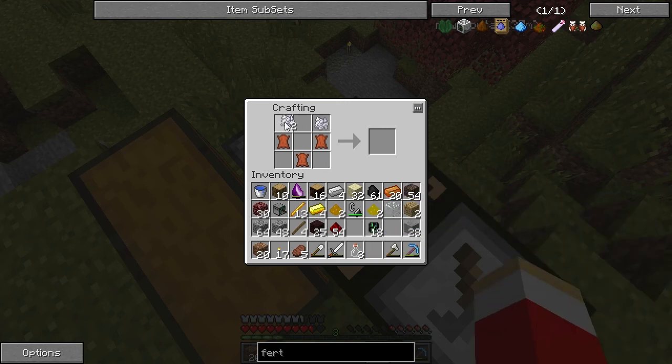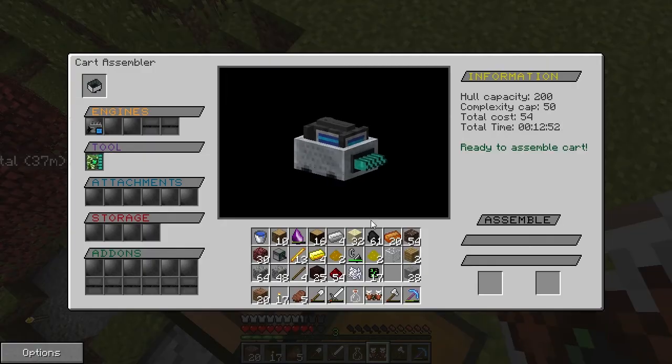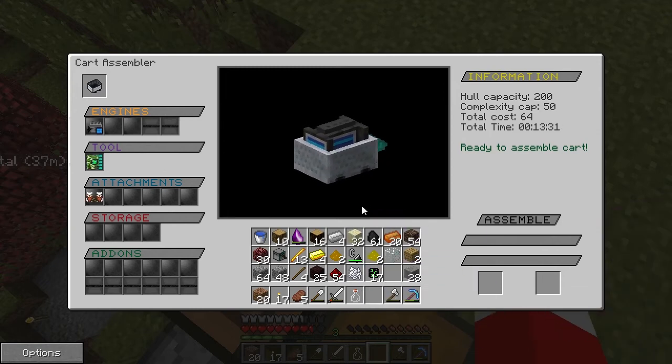Bone meal goes up there, glass bottles go there, and simple PCB — fertilizer module done. Very very cool. Now we shift-click it into the attachments slot.